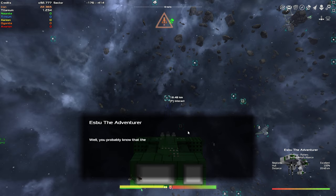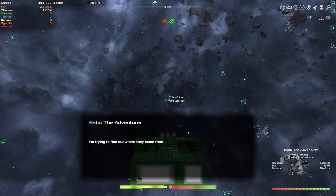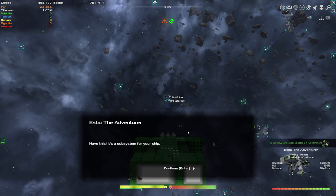What do you know about the Zotan? Not much. Well, the Zotan are the scourge of the galaxy — an alien race attacking innocent ships and stations. I'm trying to find out where they come from, if there's any way to stop them. Once you've built yourself a good ship, would you like to help? Yes. Great — I can tell you're a brand new captain here. Have this as a subsystem for your ship.